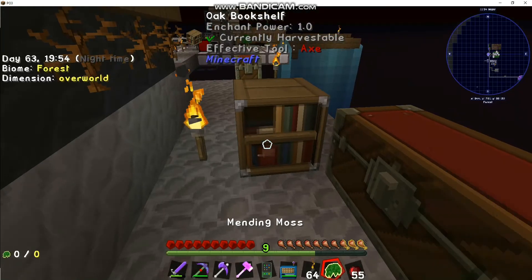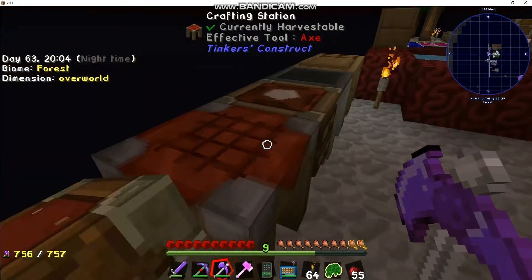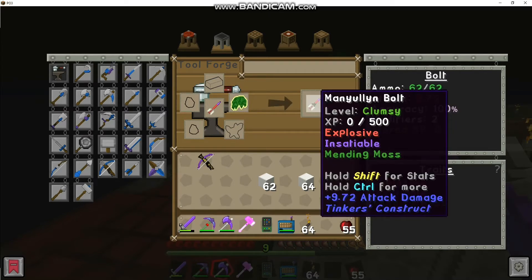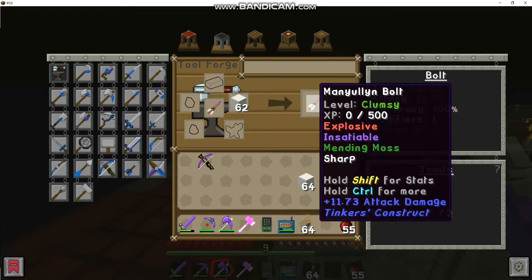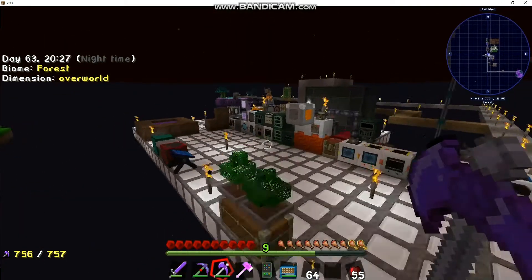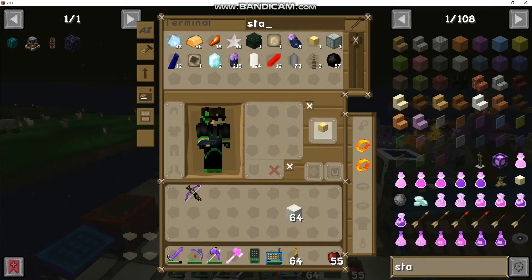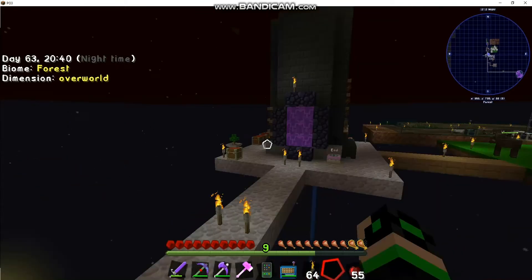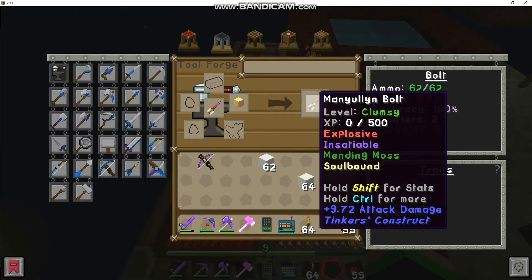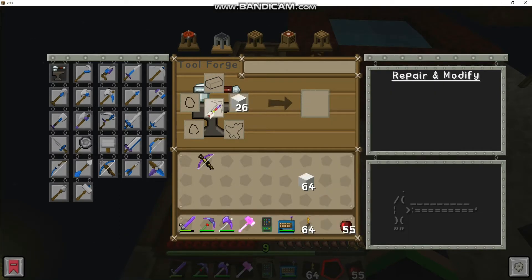Let's get our mending moss so we can use that on one of the modifiers for our bolts. Now we've got mending moss and three books. Put in our bolts, mending moss — that should make it auto-heal. Then we'll make it sharp to increase weapon damage, goes to 11.3 from about nine. I'll take one star to add a modifier so making it more sharp is better. Now we've got two modifiers remaining instead of just one — double sharp, 13.38 per bolt.